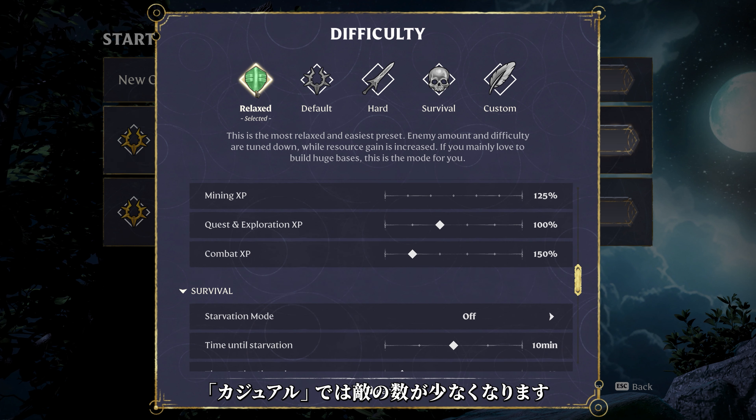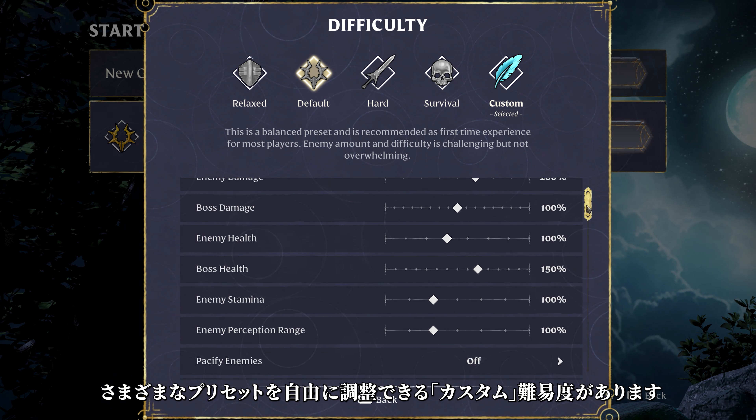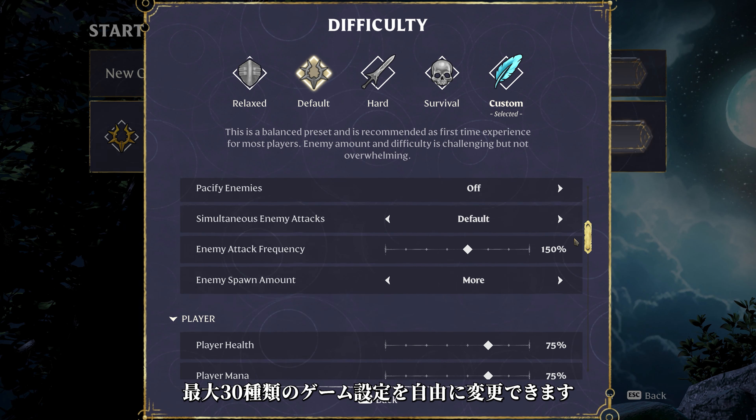The hard preset ramps up enemy numbers and aggression for a tougher combat challenge. The survival preset is for players who want a more old-school experience, adding extra survival mechanics and more aggressive enemies.